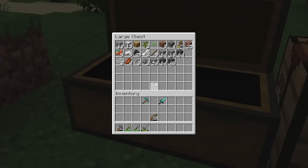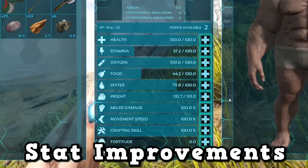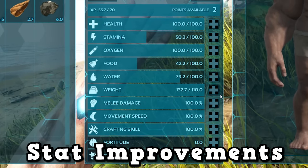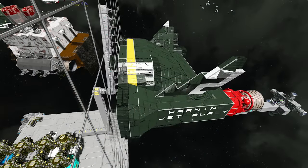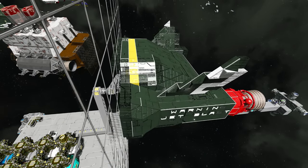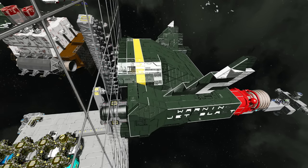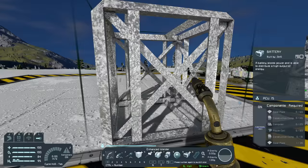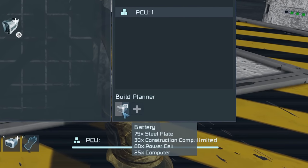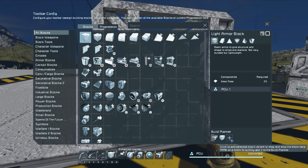I've thought about whether stat improvements from Ark would work in Space Engineers, but I don't think I necessarily want that here. There's an emphasis in Space Engineers on using ships and bases to do things for you rather than your player character — improving carry capacity or welding speed would detract from that. What would be the reason to use a grid welder if you could do it much easier with just your hand welder? We kind of already have that problem where the build planner is easier to use by hand than by ship, and welding by hand is often easier in many circumstances than using the ship.